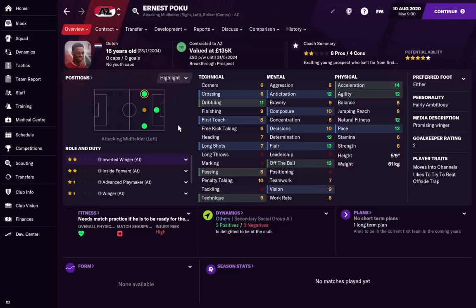So here he is — Ernest Poku. Before you think he doesn't look very special, he does have quite a high potential range. As always in these videos, wonderkids have a potential range — the maximum ability a player can have is around 200, Messi-Ronaldo levels. SI give young players a range of values they could develop into, like 130 to 160 or 140 to 170. I never reveal the potential range until later in the video. But this guy has serious potential, and even at the lower end of his range, he'll still sell for a nice profit or be a good player for you.